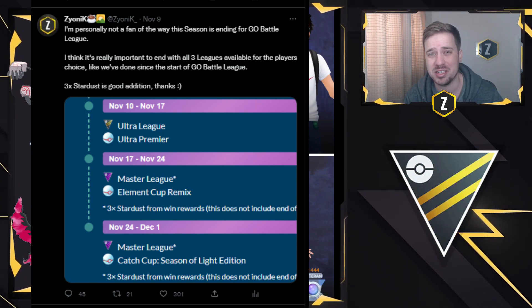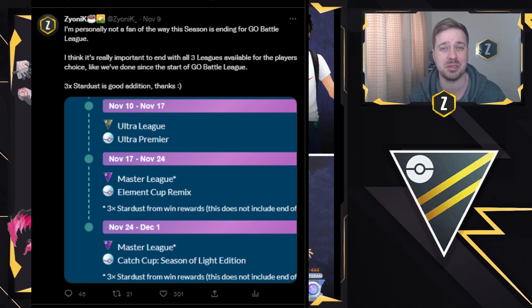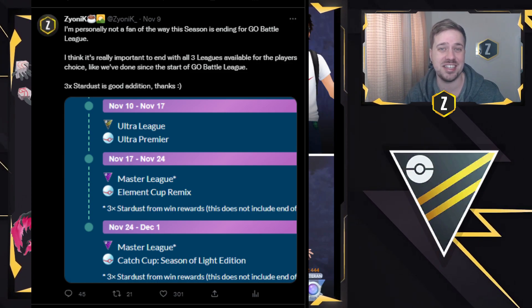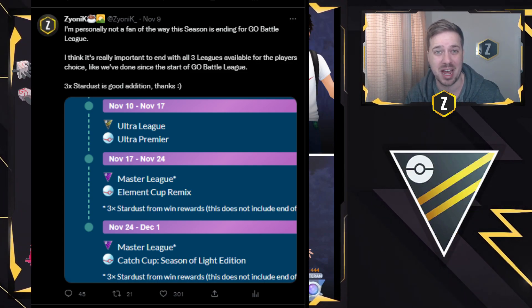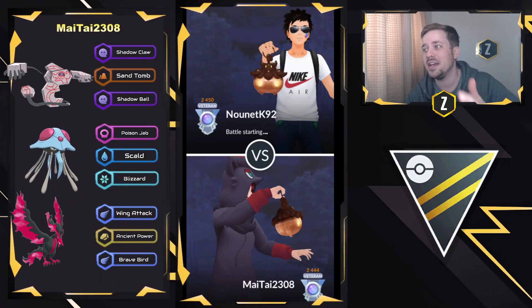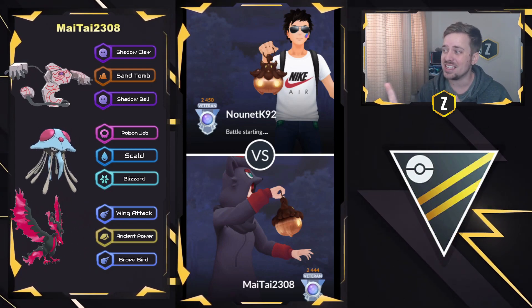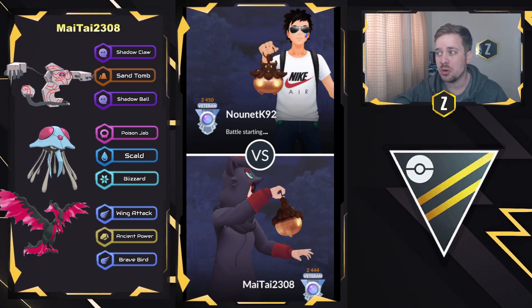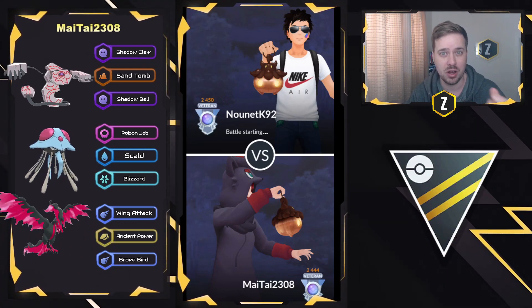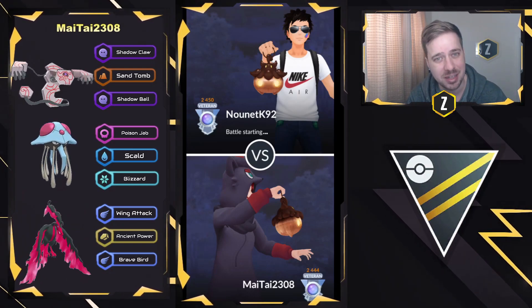and then the Catch Cup is what's going to be next week. And honestly, if anyone from Niantic is watching this, please, in future seasons, stick to having more variety at the end of the season instead of Catch Cup and Master League. It's just not ideal for someone who's going to be pushing. But that doesn't mean we can't watch some really fun battles that were submitted. This is going to be Ultra League with a Blizzard Tentacruel and a Galarian Moltres, so shout out to MaiTai2308 for sharing these battles with us.